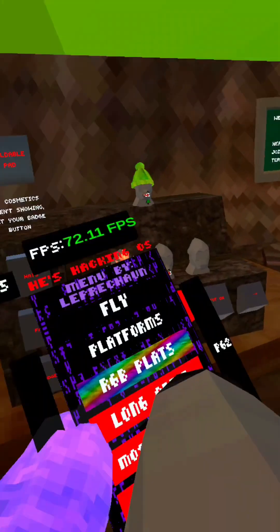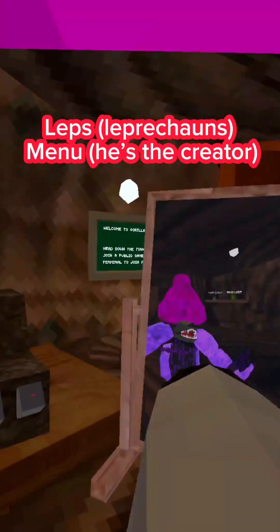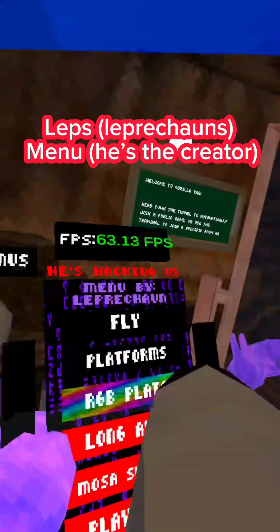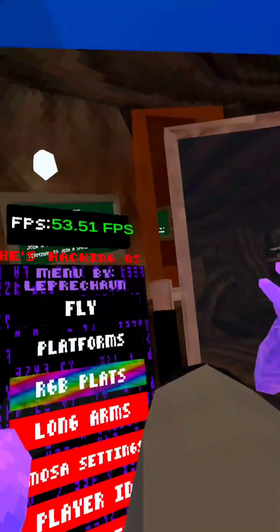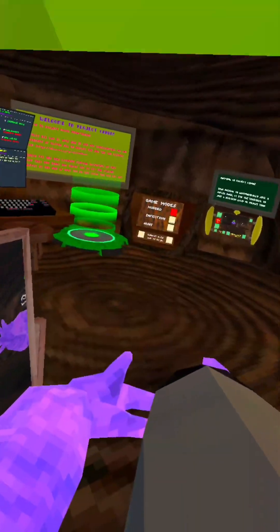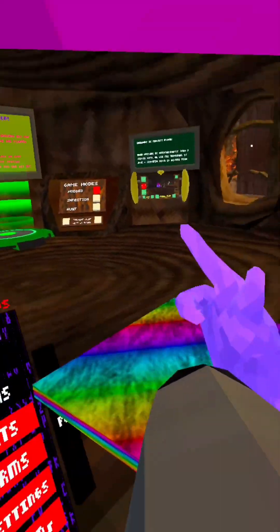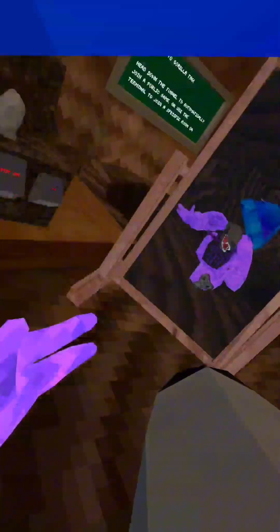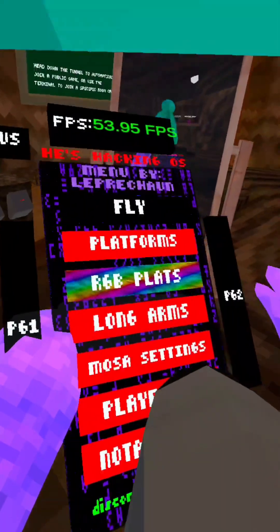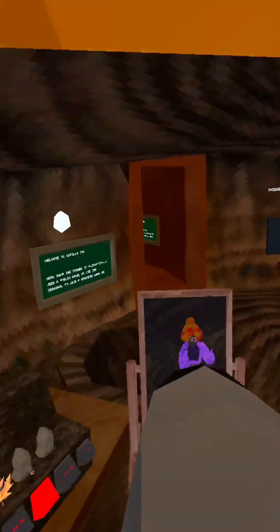The first mod menu is Lep's mod menu. He's hacking OS — Leprechaun's — it's his game. So yeah. Fly: if you want to fly, you've got to click your trigger. Platforms. RGB Platform is just a platform with RGB, which is obvious. Long arms — most of the settings — this is without it.